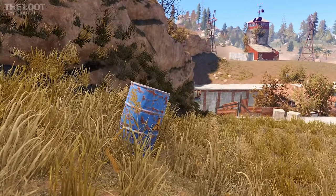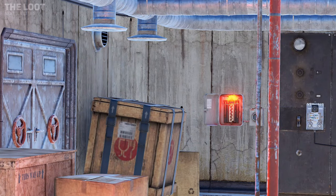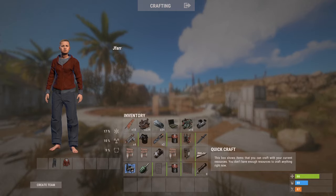Normal barrels can be found hiding inside and outside the monument with additional medical and food crates within some rooms. This is the loot I have received after one run of the military tunnels without and with looting the puzzle rooms.